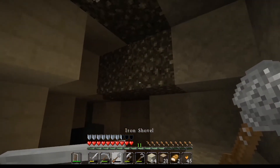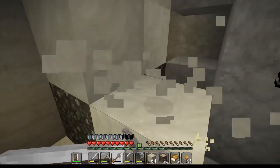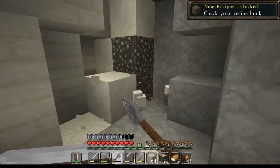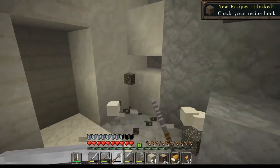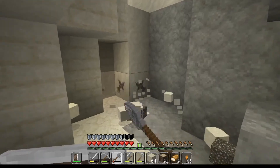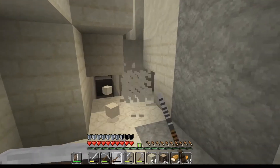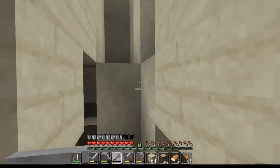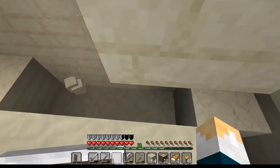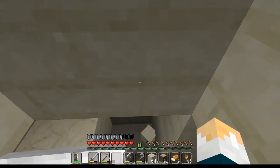That made me jump. You can see the same thing happened. We've finally got some gravel — we're going to need gravel later on. I'm supposed to be collecting cobblestone but the cave went nowhere. That was supposed to be an interesting cave but it didn't actually go anywhere.